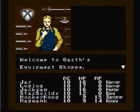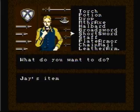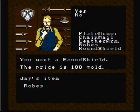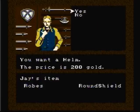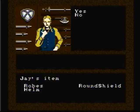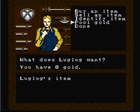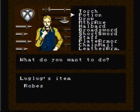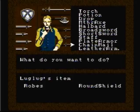The first place we want to stop by is the Weapons and Armor Shop, and let's buy some equipment for our characters. Jay is going to buy some robes — Lug-Lug wants robes too, so he'll get some. We're also buying Jay a round shield, a helmet, and some leather gloves — Lug-Lug wants all the same things, and he'll get them too. At this point there is no need to buy a weapon, so all of our characters are going to be fighting with their bare fists. Lug-Lug smash with bare fists.